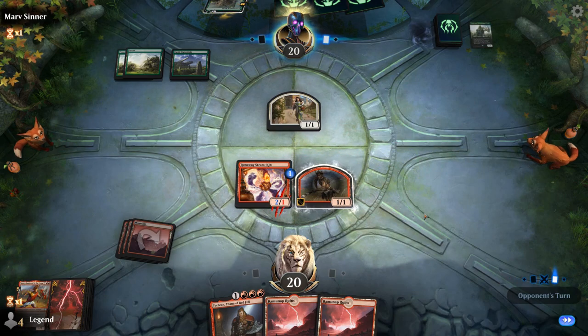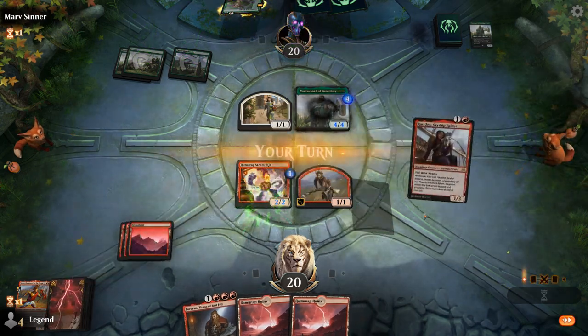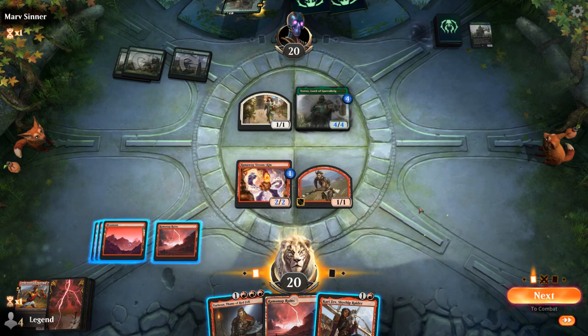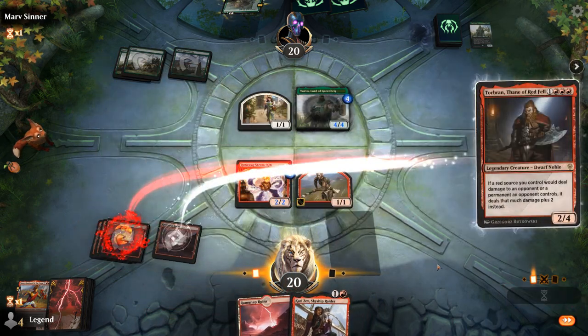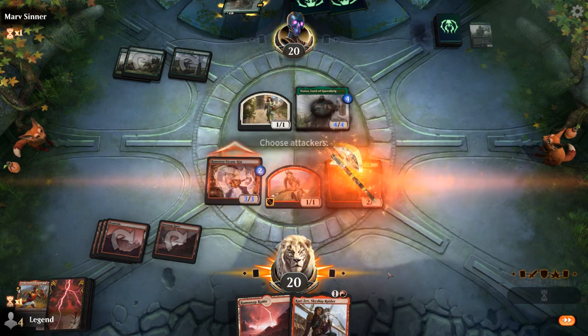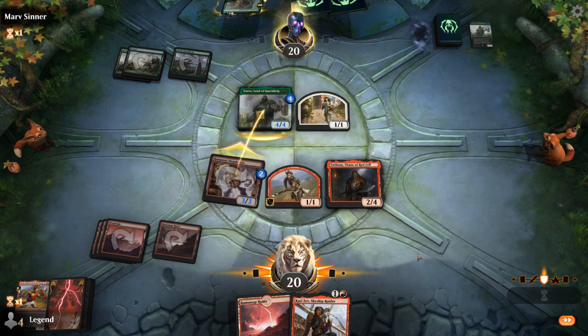That could have been worse. They had a second Yervo — makes sense. Kari Zev shows up and can be nice with Torbran. Do we want to play Torbran now or Kari Zev? If I play Torbran I can attack with the Steamkin — it's probably better. So those trade.